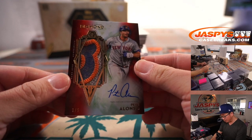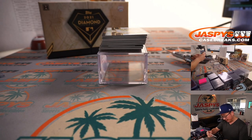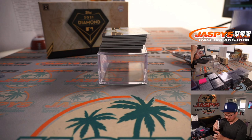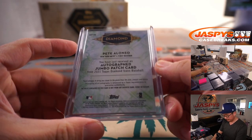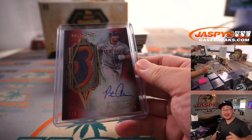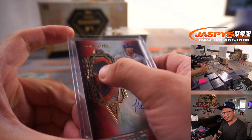That's definitely game use — look at that. You see that infield dirt right there? That's awesome. One out of five, Pete Alonzo, three-color patch and autograph with some infield dirt. That'll be for Coppola and the Metropolitans. Nice. All aboard the Big Hit Express — whoop whoop. It's a little hard to see in that lighting, but that infield dirt right against that blue right there is really cool.